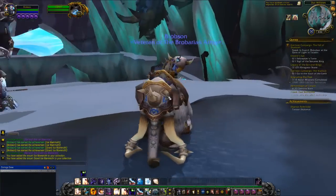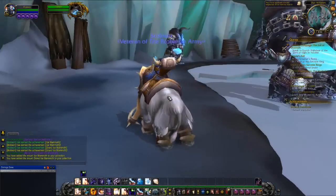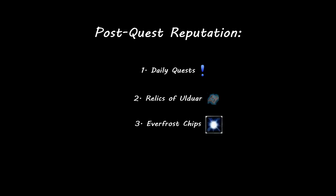But if you want to get the Grand Ice Mammoth as well, you'll need to continue gaining reputation with the faction to earn Exalted rank. There are three ways to gain reputation with the Sons of Hodir after the quest line is completed: daily quests, Relics of Ulduar, and Everfrost Chips. First, we'll cover daily quests.